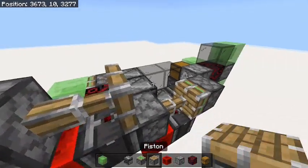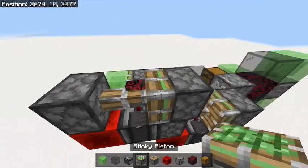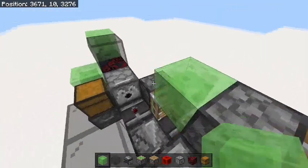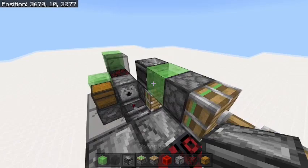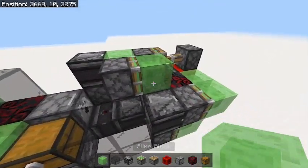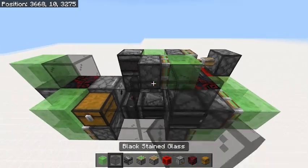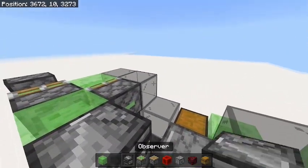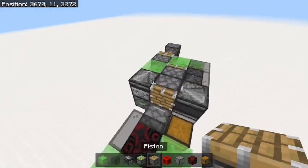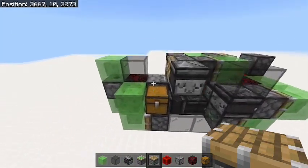Then place a piston facing forward and a sticky piston facing backward. Next, go behind this piston and place a slime block and an observer facing back from that. Then place another sticky piston with another slime block, and off of that place two glass blocks, an observer, and a piston here. And that should be done.